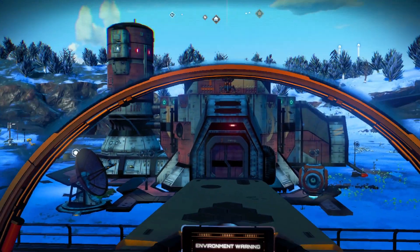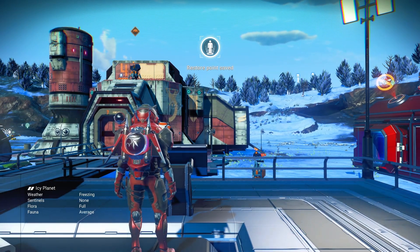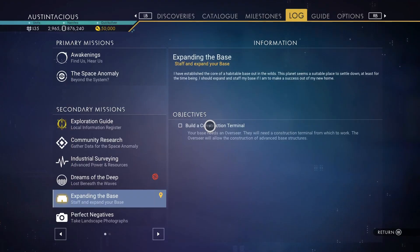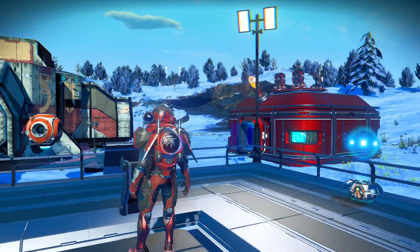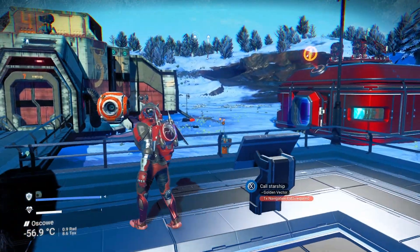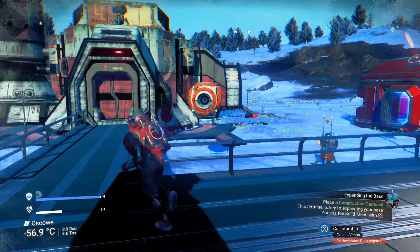Those coordinates will bring you to this settlement. Jump out of your ship and reload a save. I've already done that so I'm not going to do it again, but you will need to reload a save to get this tool to spawn into the cabinet in here.